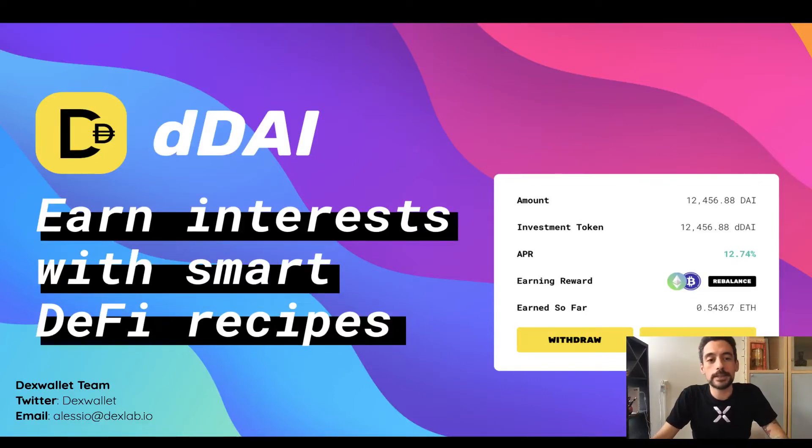What's up everyone, my name is Alessio Del Monte from the DEX Wallet team. I'm here today to introduce our hack for the Kyber Virtual Hackathon. Our hack is called DDAI, and what DDAI does is super simple: it enables you to lend DAI but earn interest in any other asset class using DeFi recipes. This means that by lending DAI you can earn Bitcoin or ETH, or even a combination of both.